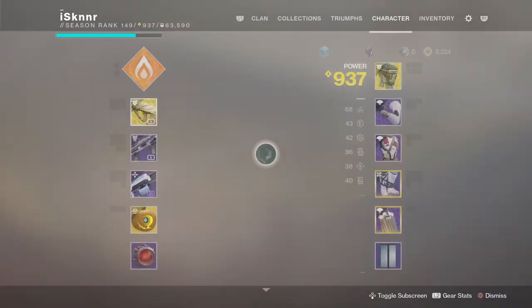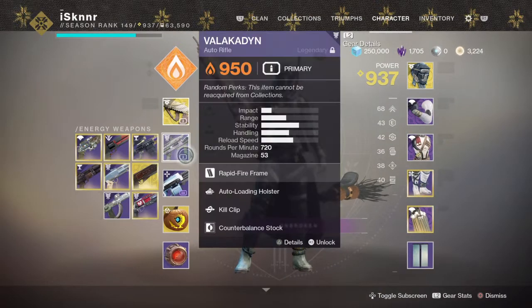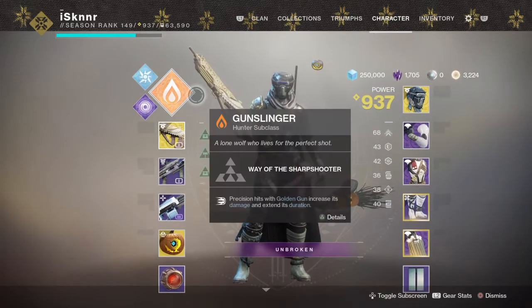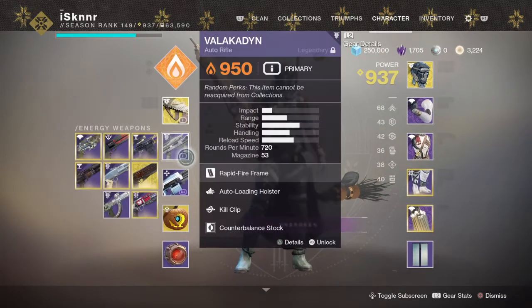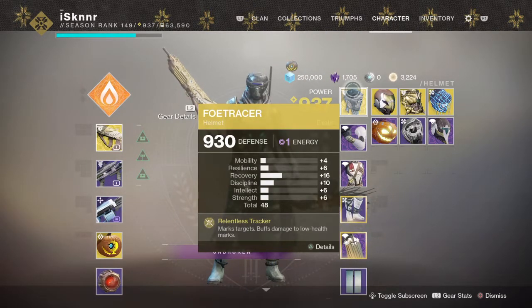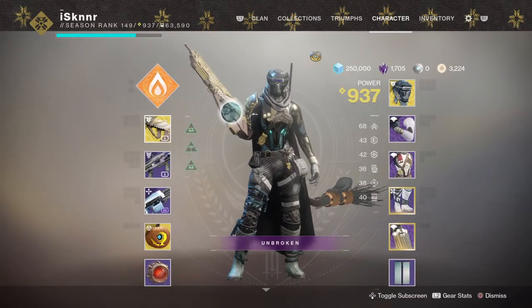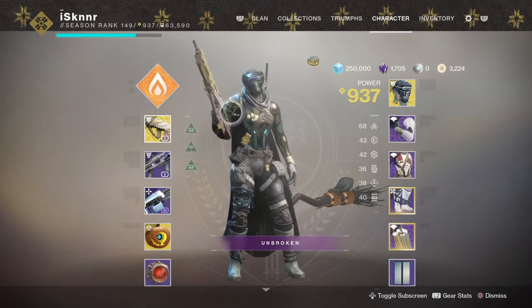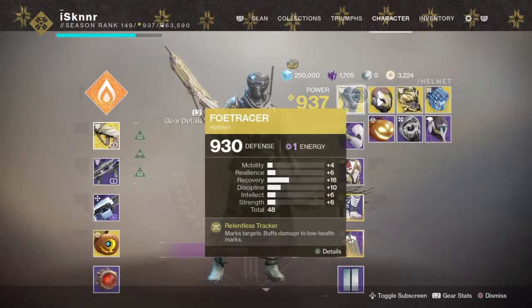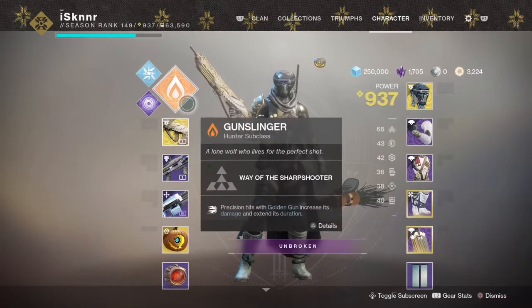Welcome to subscriber-requested loadout episode four. This was requested by Doe — he requested bottom tree Golden Gun, Vigilant Swing with Kill Clip, Valakadin, Avalanche with Under Pressure and Rampage, and Foe Tracer. Foe Tracer marks targets and buffs damage to low-health targets, but it's pretty useless — this exotic hasn't had a place in the meta in a very long time, partly because Worm Husk was the go-to around this time.